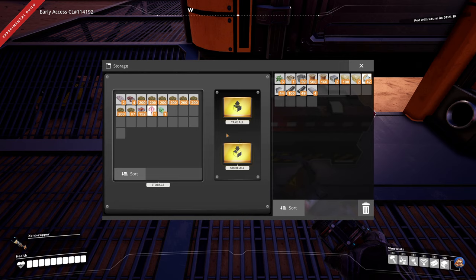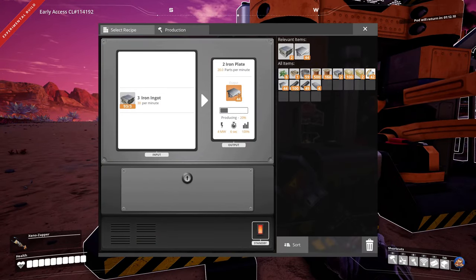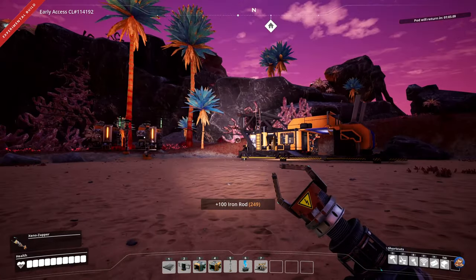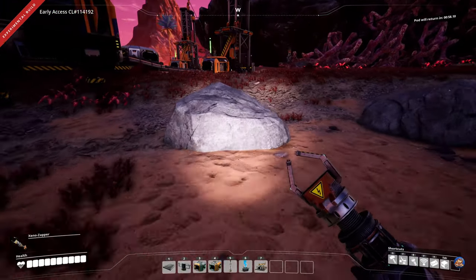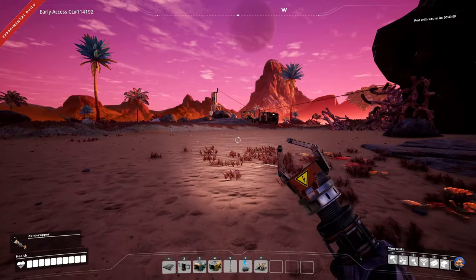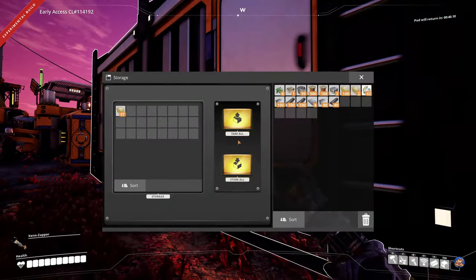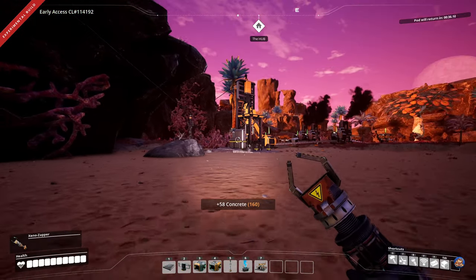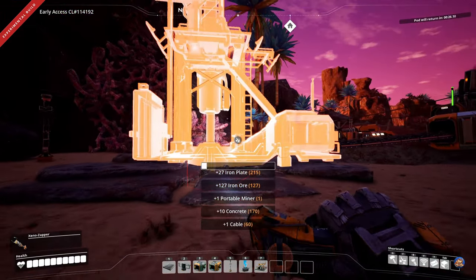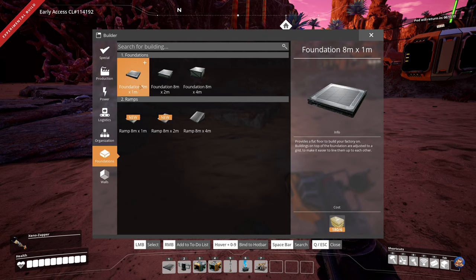I need more iron plates currently — let's go grab the ones from these constructors. We have plenty of copper wire, produced up there. The thing we need most at the moment is definitely concrete, which is produced slowly but steadily. Let's start laying down the concrete foundations. That new foundation type is interesting. The question is how I want these foundations arranged — it's the highest point here.